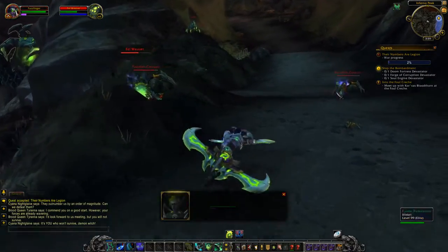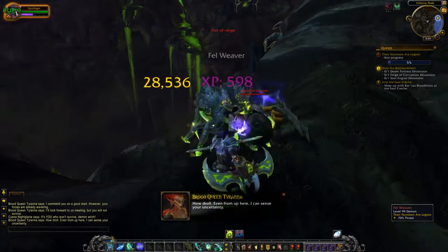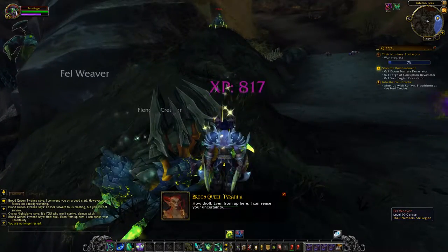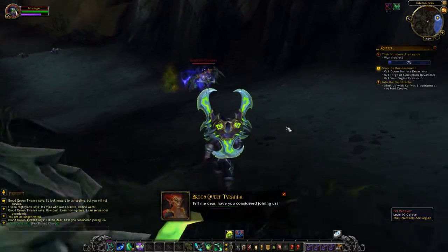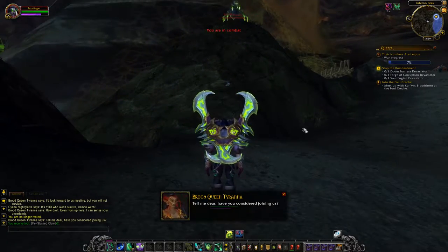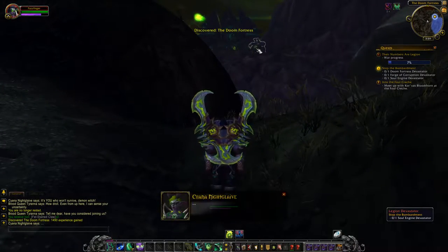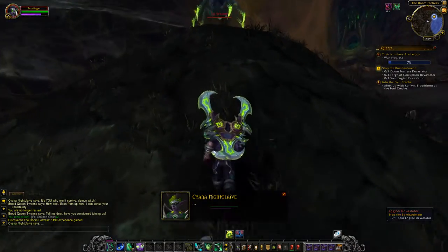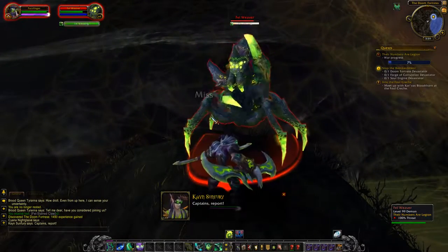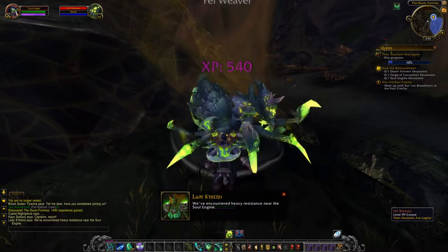This war progress quest is pretty much a bonus objective style, but it actually isn't a bonus - you just need to kill a load of mobs. It's already on 7% so I don't expect it's going to take too long. We're in combat so we can't mount up. There's something we've got to click over there - wow, that's a bit of a mission away. But let's kill this fell weaver here and see what this shiny thing is on the map.